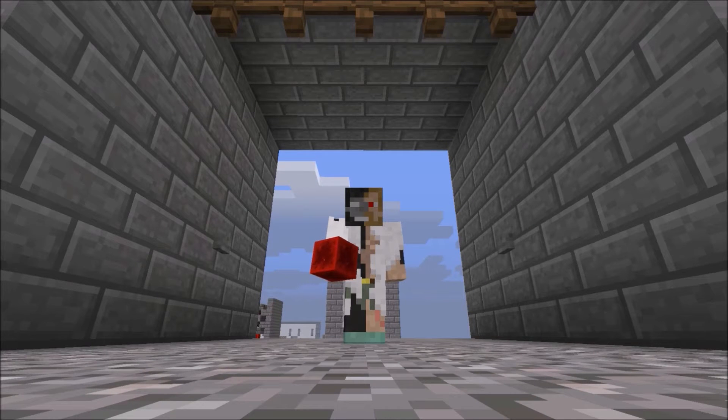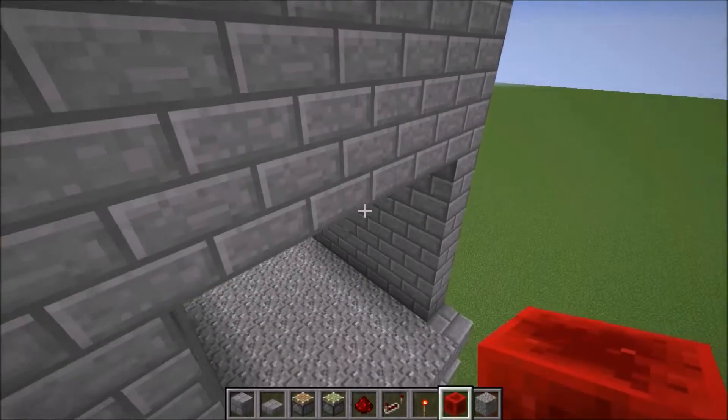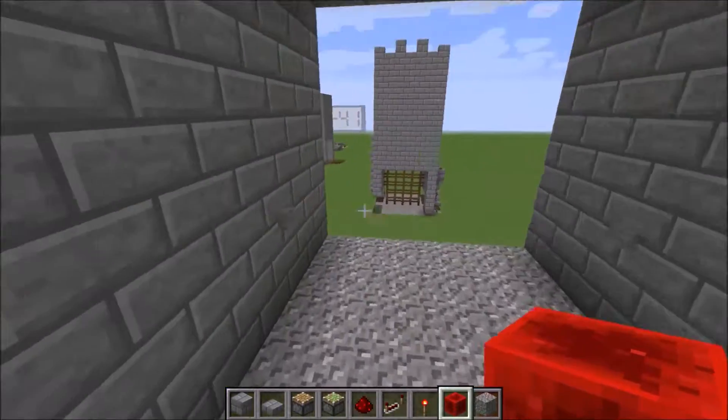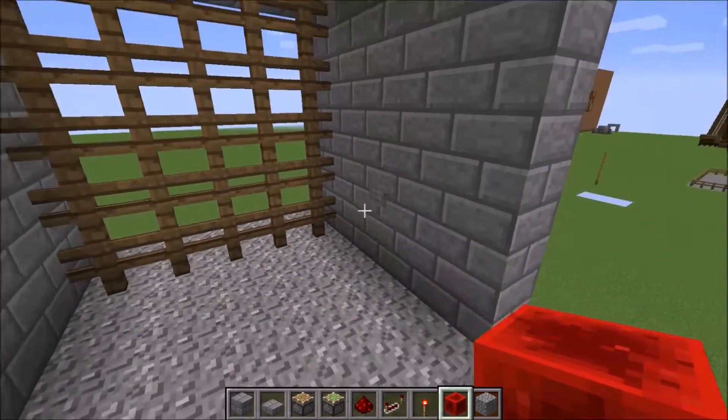Hello, welcome! My name is Vee and today we're going to be looking at another one of my redstone creations — my 5x5 castle gate. This is how it works: push the button and the gate goes down.